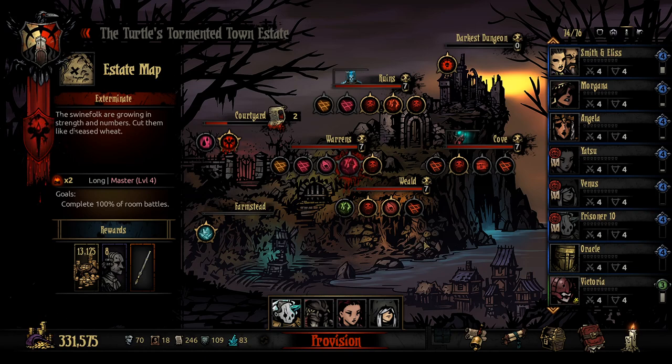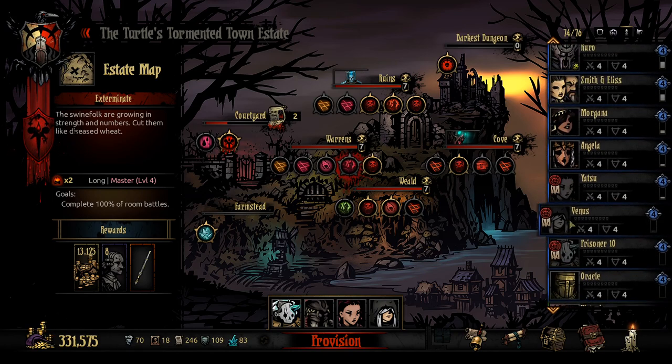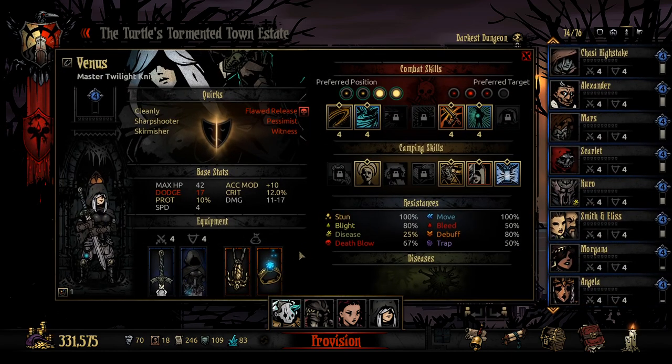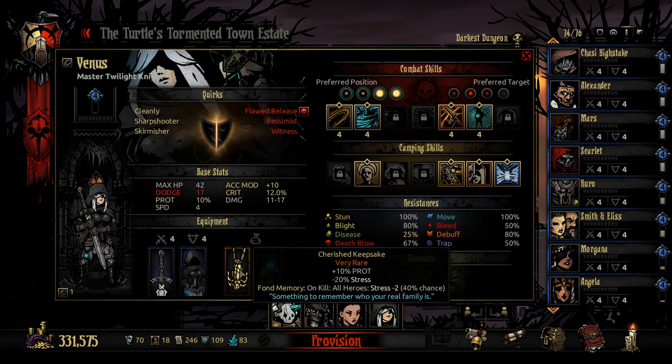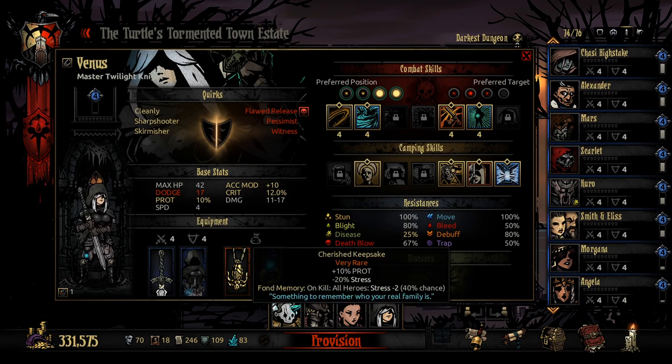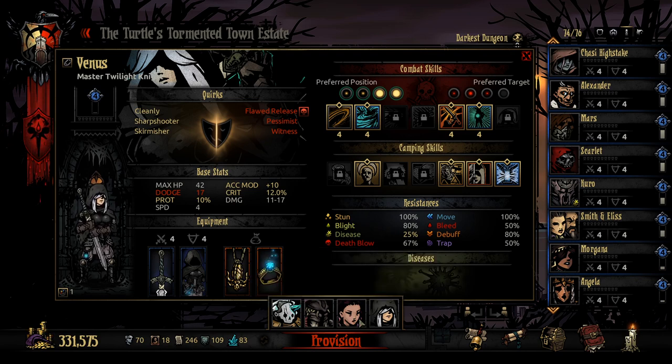Hello everybody and welcome back to Darkest Dungeon. We are here once again within the Cursed Estate and we have put together a team. We're going out with Venus as Twilight Knight using the Cherished Keepsake and the Focus Ring for the extra crit, along with the Prot Stress Reduction and a chance to remove stress from extra heroes on our team.